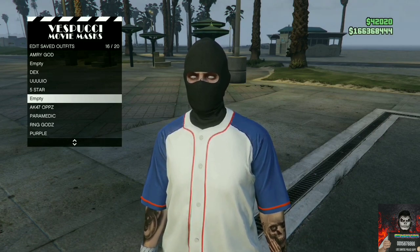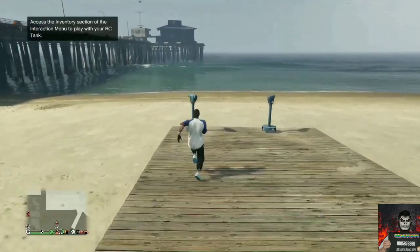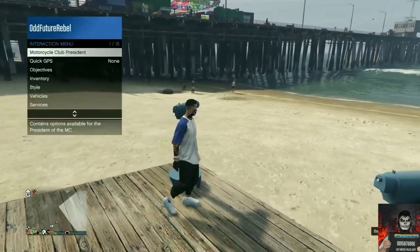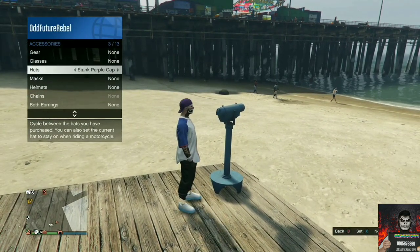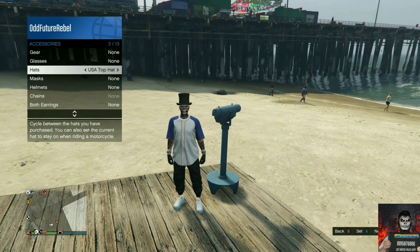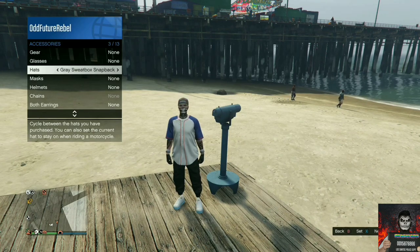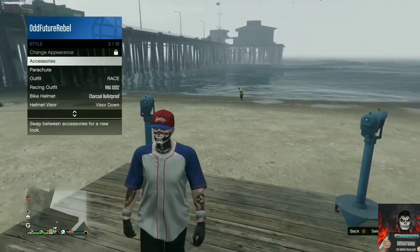Make your way over to the closest telescope so we can do the telescope glitch. All you want to do is run past the telescope while pushing right on the d-pad, pull away from the telescope, and your mask should disappear. Open up your interaction menu, go over to style, go to accessories, and cycle through the hats to find the red broker snapback.